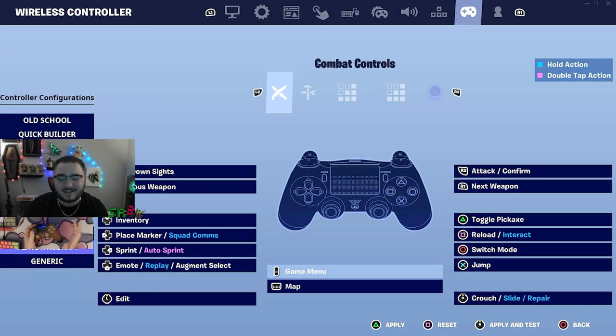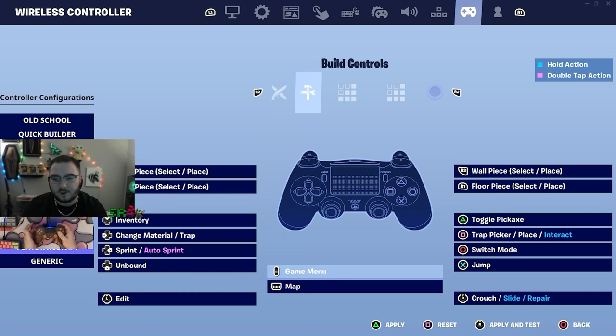Pickaxe on a paddle is solid, sprinting on a paddle is amazing, switch mode and jump feel pretty standard for paddles. I confirm with R1 — or RB if you're on Xbox. I am still new to PlayStation, I might go back to my Xbox controller, we're trial and error here. But so far I'm loving the PS4 controller — it has way less delay and feels great.